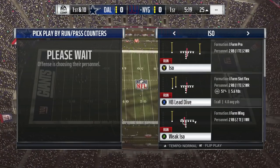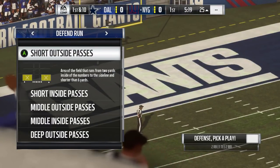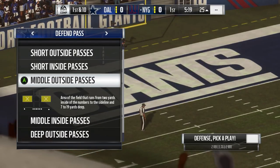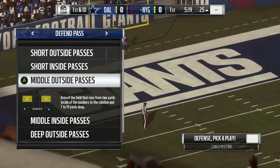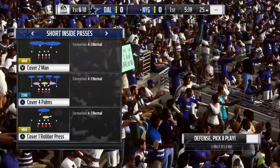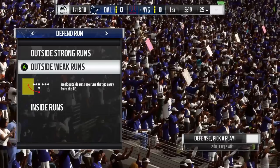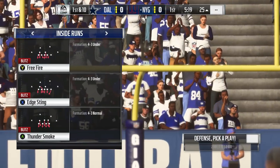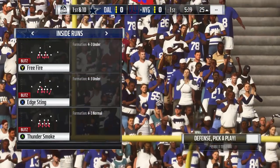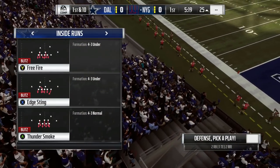As you can see, if I go ahead and pick a play, you can see which different things you want to counter. You can defend the run or defend the pass, and it even breaks down different categories of what kind of pass you want to defend. You can say my opponent keeps hitting me short over the middle — I want to defend short inside passes, these are good defenses for that. Or, my opponent is really killing me with Ezekiel Elliott on the inside — I want to call one of these defenses to slow them down. That's another step that will pretty much instantly elevate your game if you stop using coach suggestions and start actually calling your plays.